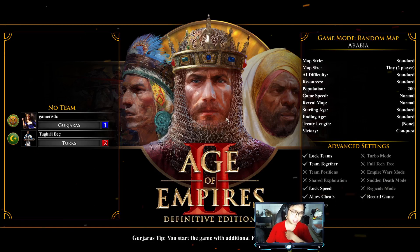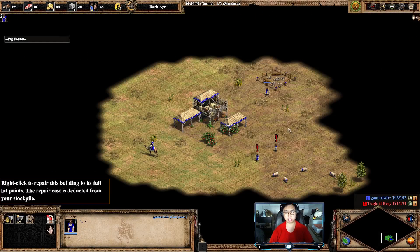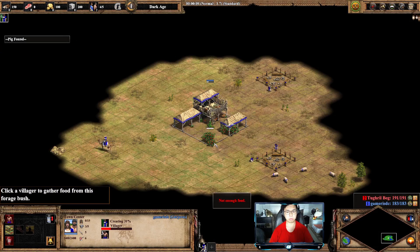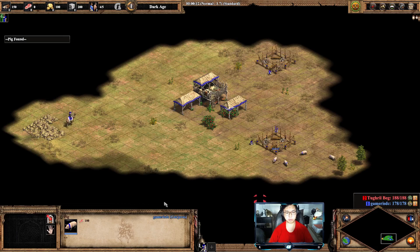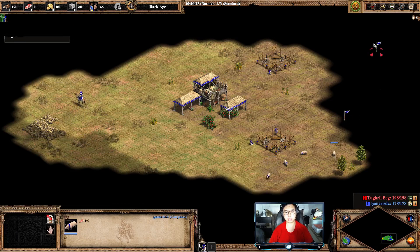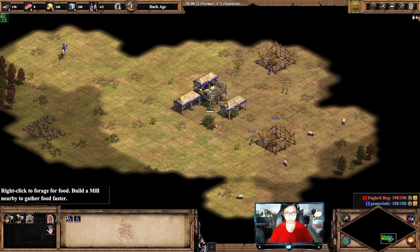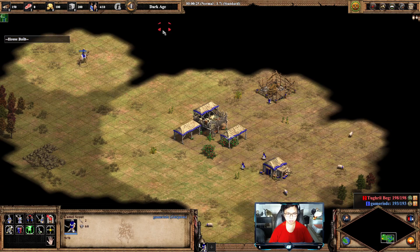The Gujaras start is a bit unique from other civilizations. It is able to garrison its sheep and so generates about the same amount of food as a normal shepherd. But we are going to take that into account because the start is a little bit different. In order to understand this, we have to understand that their start is a little bit different from the other civilizations based on the optimization of our civ bonus.